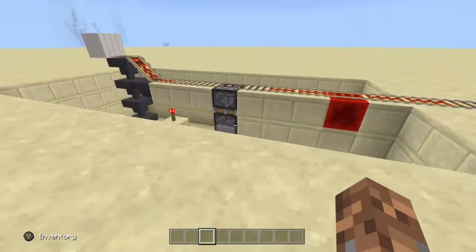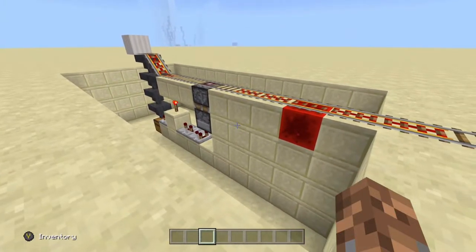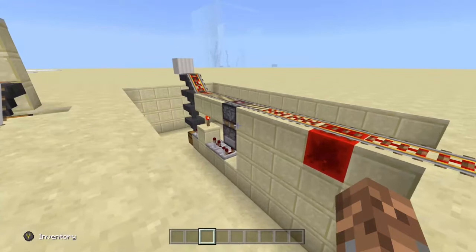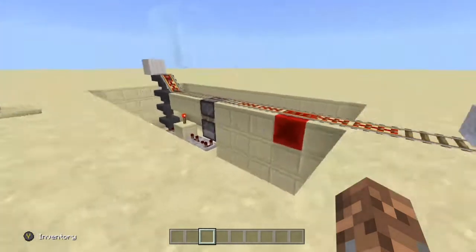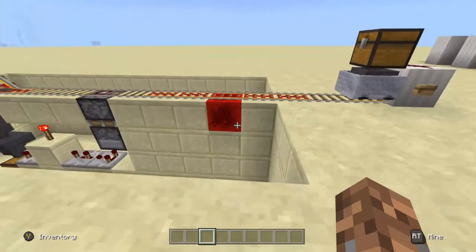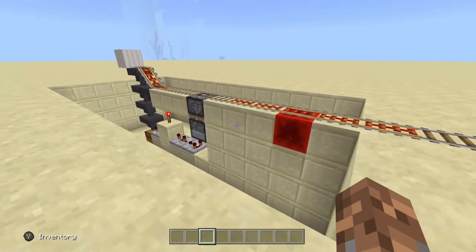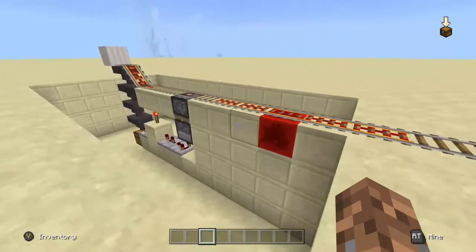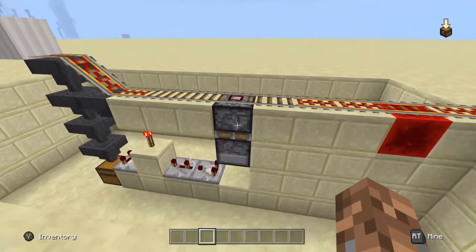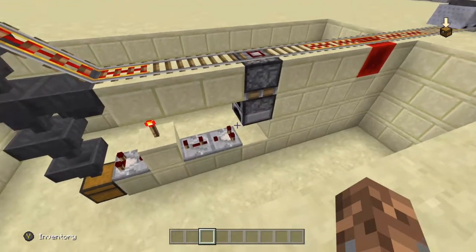I have something else for you though, slightly more complicated. This is a one-wide tileable minecart unloader for Bedrock Edition. You may want to hook this up to a particularly large farm for which one minecart would be insufficient. This design was a little tricky to achieve consistently. In principle, what's happening is the same.